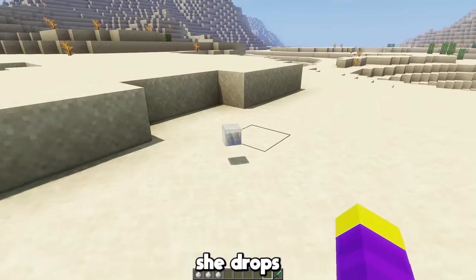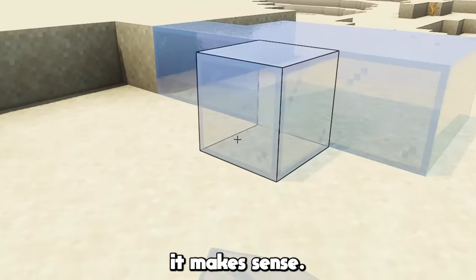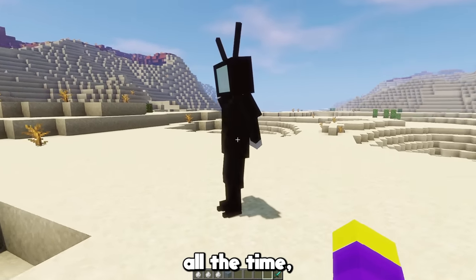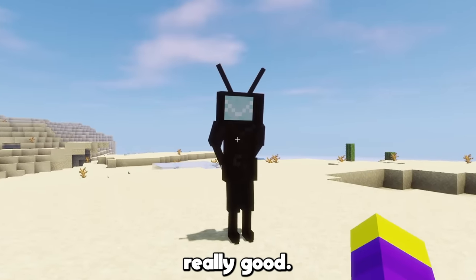If you kill the TV Woman, she drops a piece of glass from her TV screen, which is pretty useless, but it makes sense. And she also makes witch noises all the time, which is kind of funny. I'm going to give the TV Woman a 10 out of 10 — I think she turned out really good.